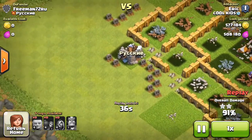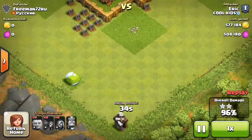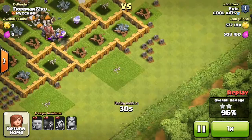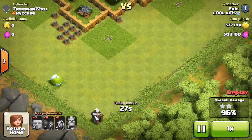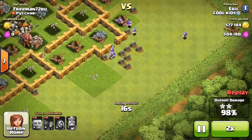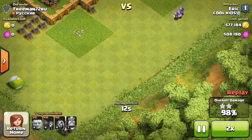Did he miss a building hut on the outside or something? Yeah, he missed two on the outside. I hate when people do that — put their builder huts in the corners like that. But anyways, it's just gonna be a three star from here from Eric, over one million in resources, which is nice.